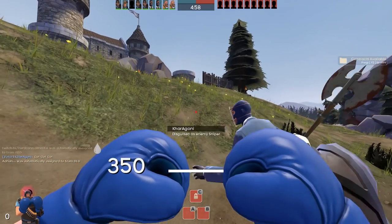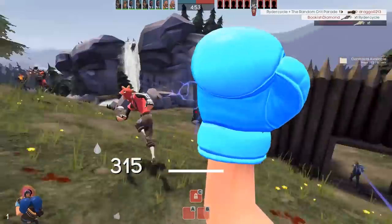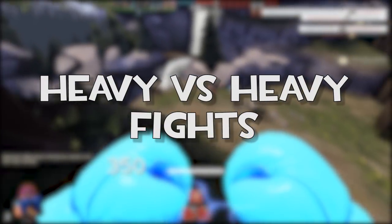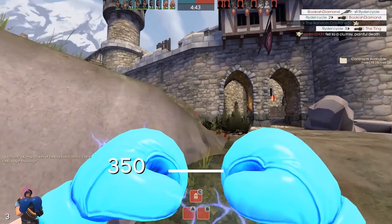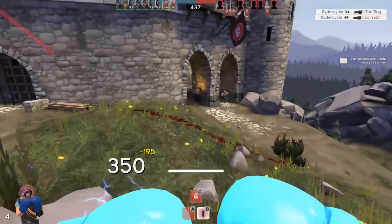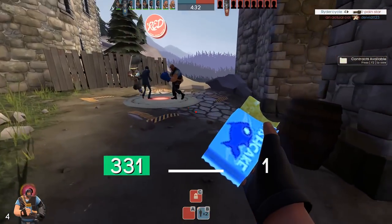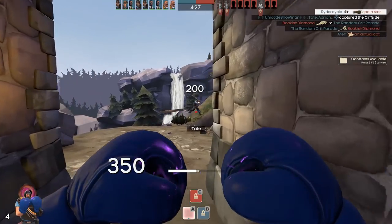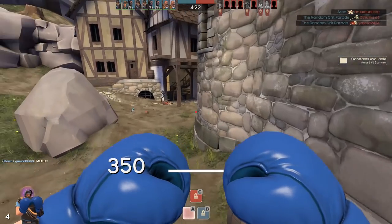Hey everyone, welcome back to another Team Fortress 2 tutorial video. Today I'm going to be talking about one aspect of playing Heavy that I see a lot of newer players tend to lack in: Heavy versus Heavy fights, and understandably so. These fights are extremely contextually based, so it's very hard to know exactly what to do in a given situation. I've broken this video up into several chunks describing different encounters you may run into, as well as common strategies and things you should be aware of before engaging a fight. Here are the categories with timestamps, so feel free to jump around or watch all of it.